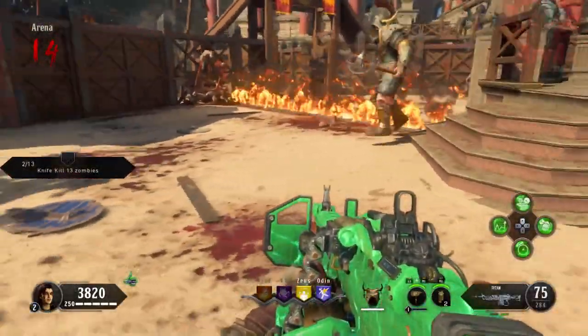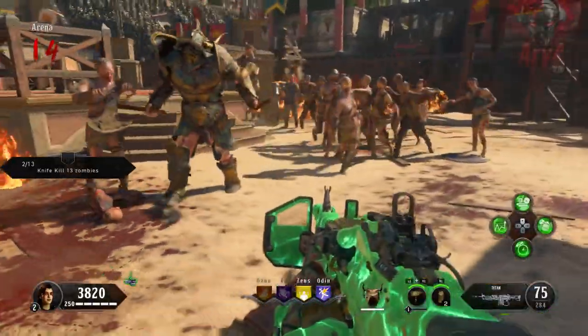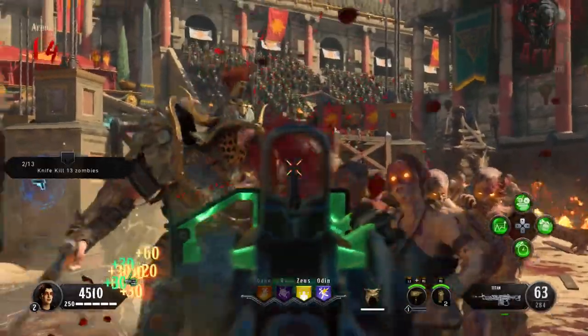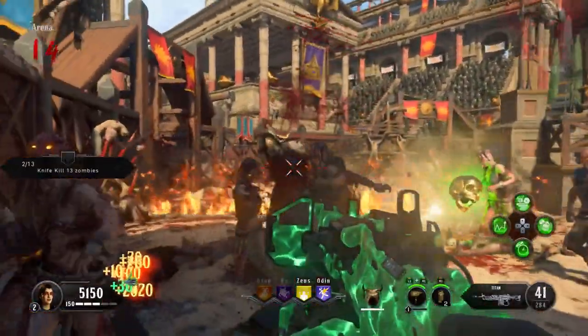I had heard some people talk about how the explosion effect insta-kills heavy zombies and mini-bosses like the Blightfather, but I tested it and it does not. It does damage them, but it does not insta-kill. The gas effect does slow down the zombies significantly.